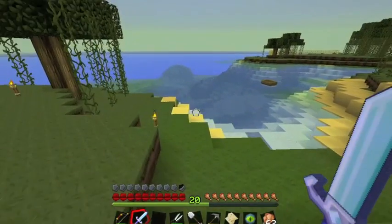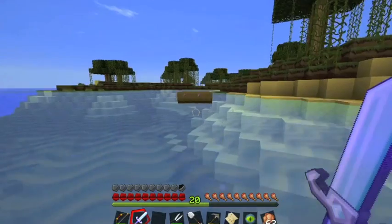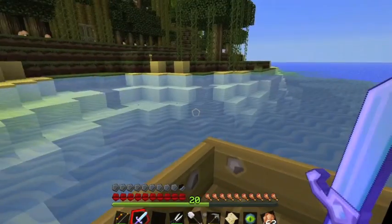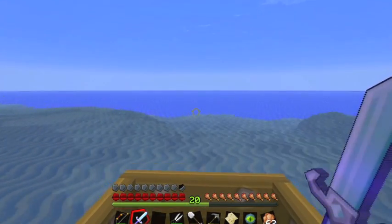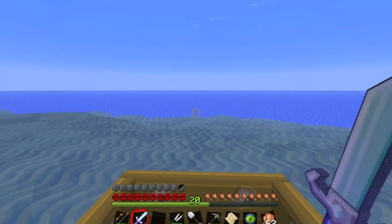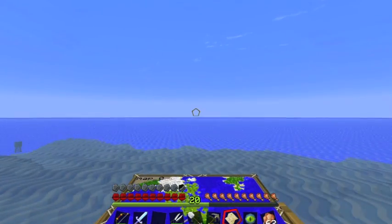In these far-off locations, we are going to throw the eye of ender and we're going to look at how far it goes and in what direction. Then we will mark down the coordinates. So let me fast forward — we will see you at the desert island soon. It is that one right there in the lower left corner. We'll see you there in a minute.